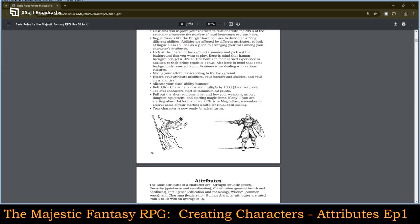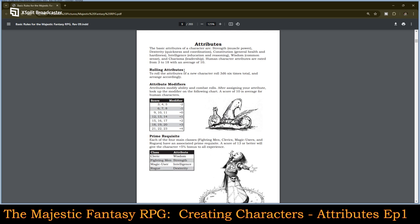So let's go into attributes. The basic attributes of a character are: strength — their muscle and power; dexterity — their quickness and coordination; constitution — general health and hardiness; intelligence — education and reasoning; wisdom — common sense; and charisma — leadership. Human character attributes are rated from 3 to 18 with an average of 10.